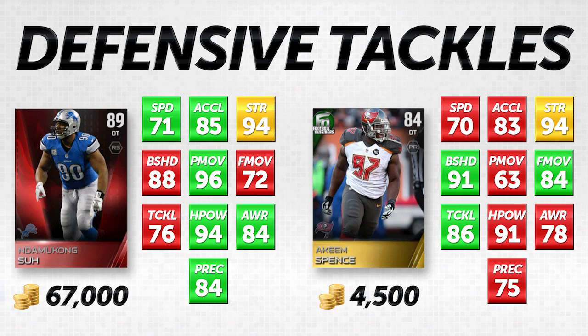Hit power, in my personal opinion, is not that important for a defensive tackle — they all have a decent hit power. Awareness and play recognition are also not that important for a defensive tackle, because they're typically either engaging against the running back or going after the quarterback. Play rec matters a little on play action, but even still they're typically going to tackle the running back. I don't really care about play rec or awareness for defensive tackles — those are more important for cornerbacks, linebackers, and safeties.